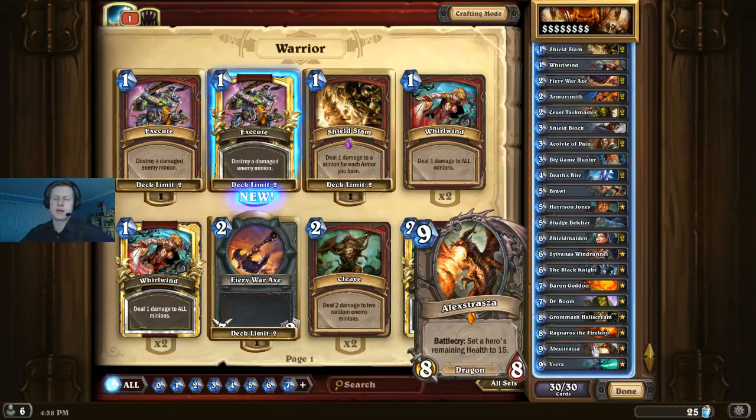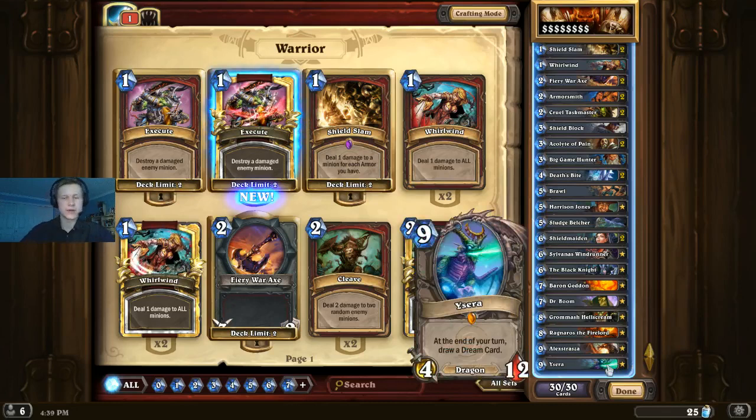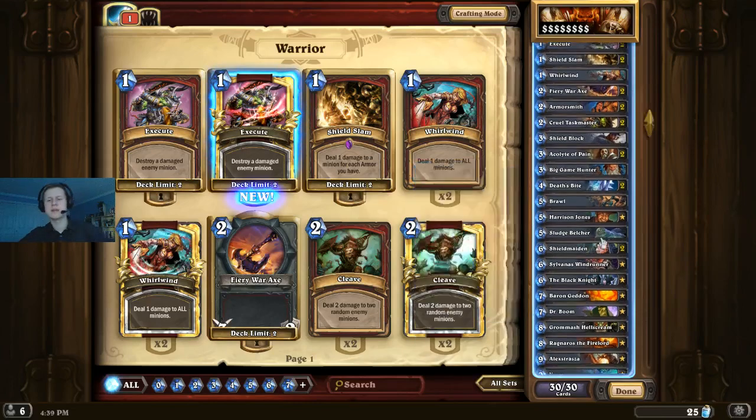Then we have Alexstrasza — another core Warrior card. It can help reset our life total against aggro, although hopefully we're not seeing too much of that with this deck. Setting them to 15 and then dealing some additional damage and using Grommash to finish is a pretty common line you'll see with this deck. Finally, we're actually playing Ysera in this deck. Ysera is the definition of a slow card — it's a 9-mana 4/12 that doesn't immediately impact the board, but it gives you card advantage by drawing you cards every turn. In this meta, I think people are going to stick with slower decks, and Ysera will help us win those matchups.